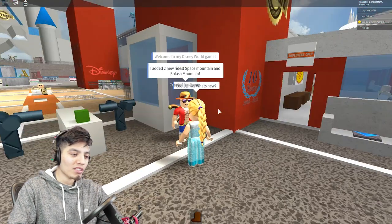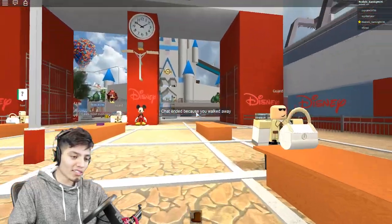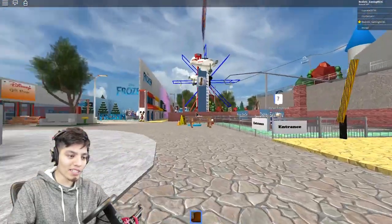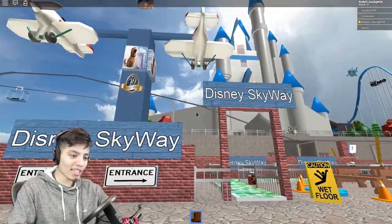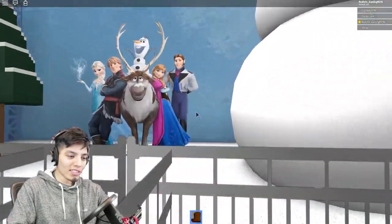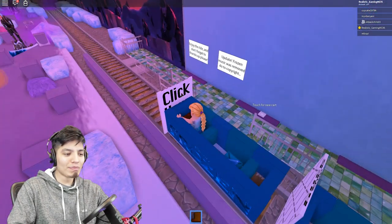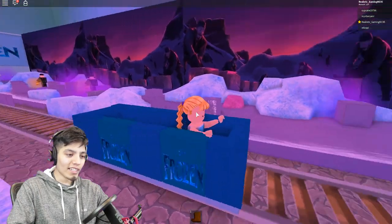We're in the Disney World game — created by Zonix, pretty cool. They added Space Mountain and Splash Mountain. There's security everywhere! We've got Woody's boots with speed cleats, Pirates of the Caribbean, and an NPC that looked like Solid Snake. There's the castle — and they've got a frozen ride! Let's go in. The ride is not loading — finally, we're in!